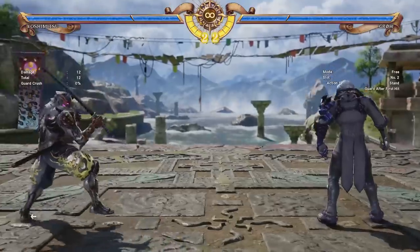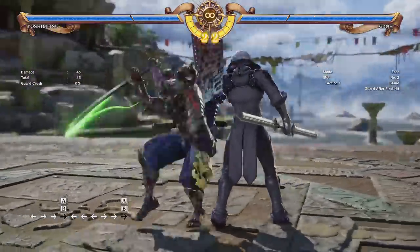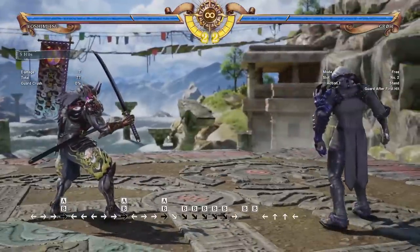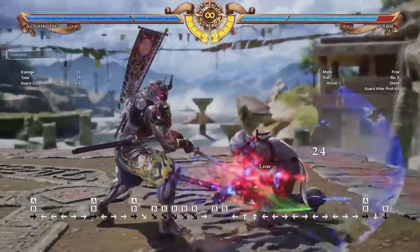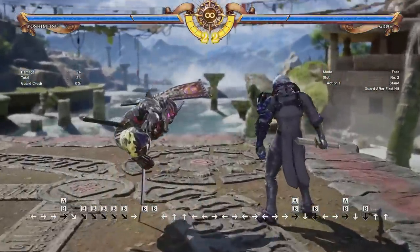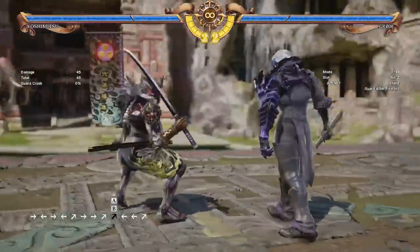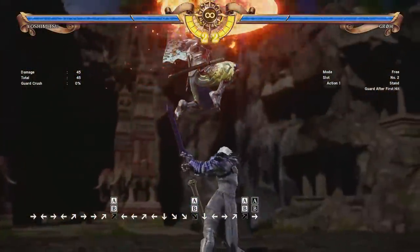The first of which is 6-6-A-B. This attack hits overhead, so it catches them if they're crouching, and you can get a short combo afterwards. And there's also a mix-up built in — during the actual animation, you can press 2-B and now it's a low. Not nearly as much damage and doesn't knock down, but it's a solid option. And it doesn't have to actually be 6-6-A-B — it could be 9-9-A-B stepping forward, or 3-3-A-B, so you can sidestep while doing it to track people.